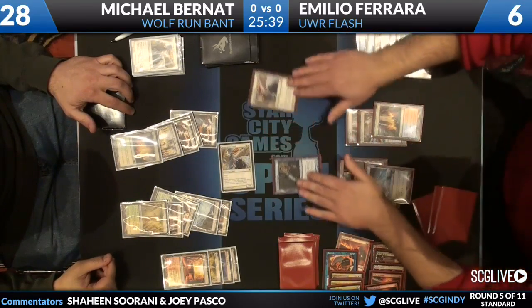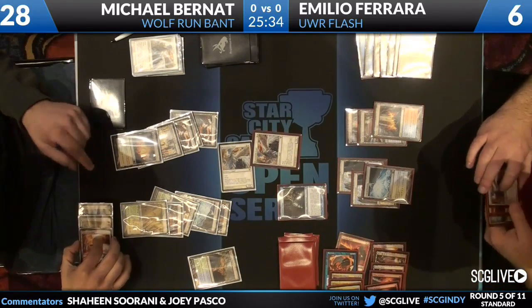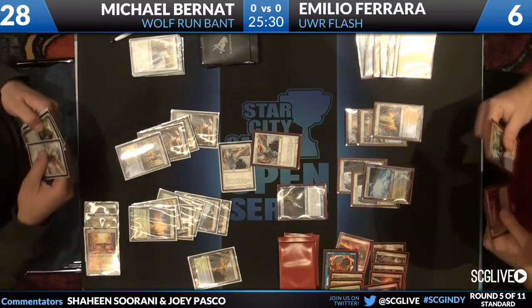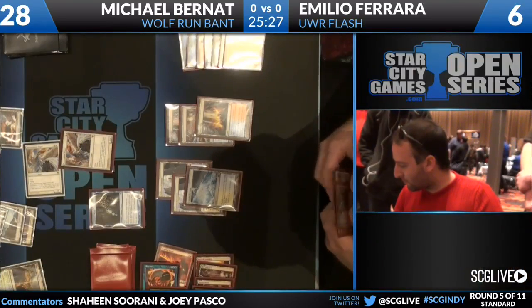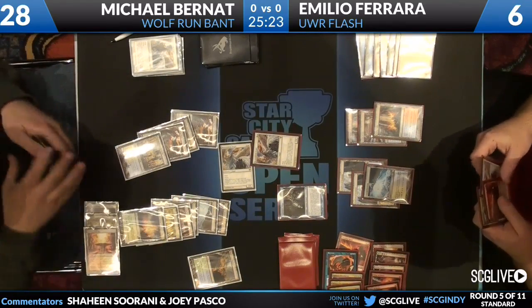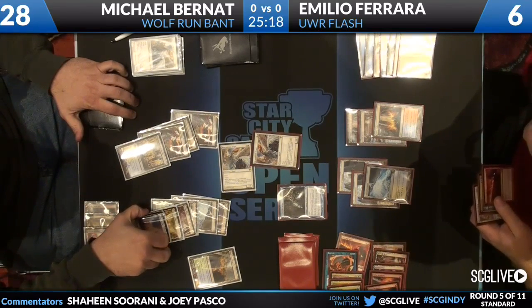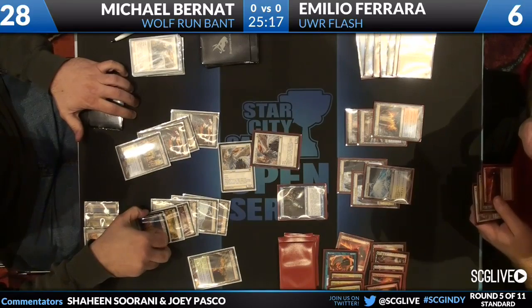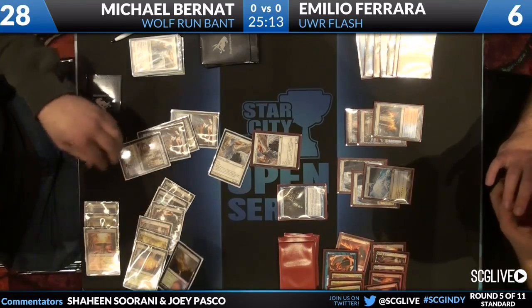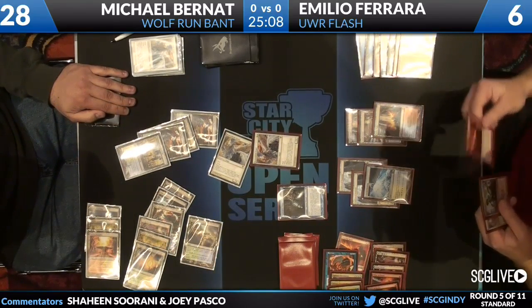He also has Counterflux. He's going to be able to play Restoration Angel, blink Snapcaster, and use the Azorius Charm off the top of his library. Emilio's hand is Searing Spear, Counterflux, Restoration Angel — he's got a Restoration Angel on board blocking. He's Wolf Running now. Michael has one Restoration Angel on board swinging, and it appears this is lethal.